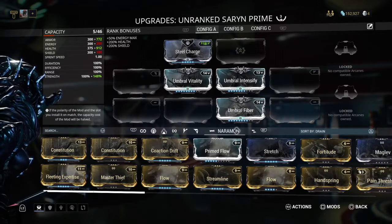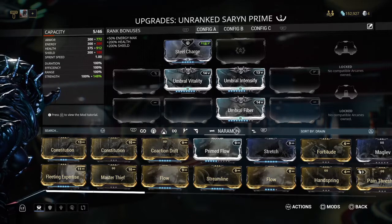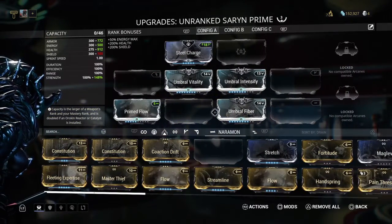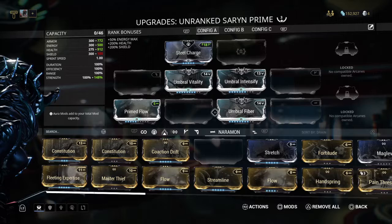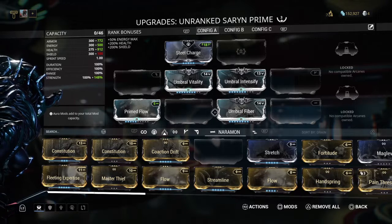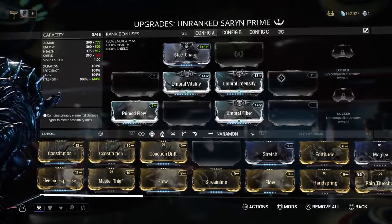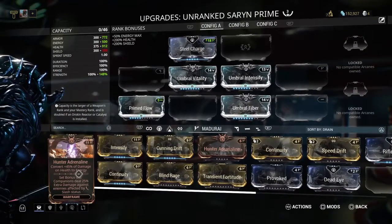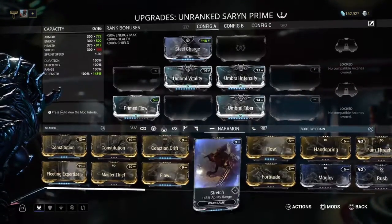Now I know for sheer tankiness, I want to make sure I put my Umbral mods back on, and that leaves me with five more polarity here. So I'm going to switch over to Naramon. With this being an unranked item, I want to make sure I put on my best mods to get the most out of my frame at the very beginning. This V slot here is going to be my Hunter's Adrenaline, and this other Naramon slot I just modded is going to be my Stretch.